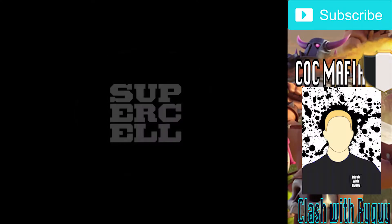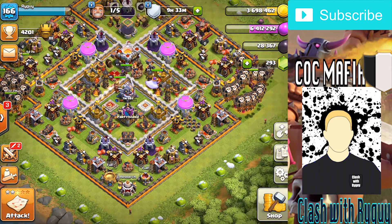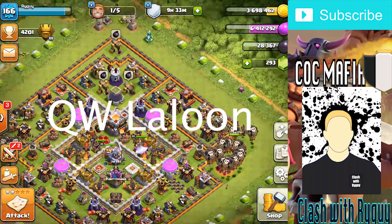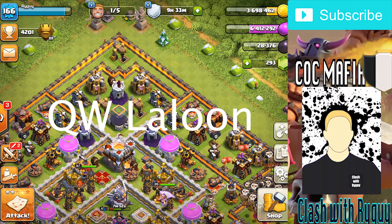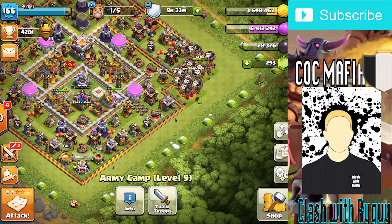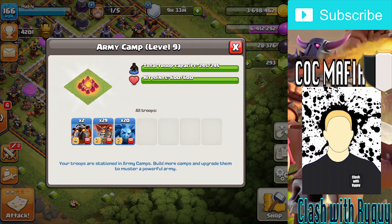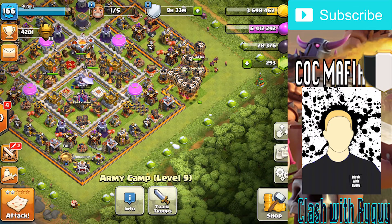Hey, what's up guys, Clash with ash here. Today I'm going to be bringing you a couple of farming raids I've been doing lately. I've been avoiding the lava loon attack because the balloons got nerfed a while back, but I'm officially coming back. Lately what I've been using to farm is lava loon - I've come to realize it's the best farming strategy in the meta right now.